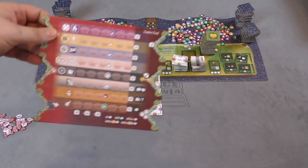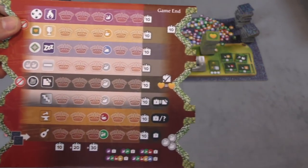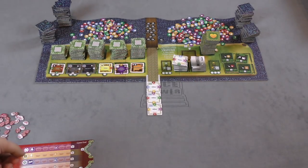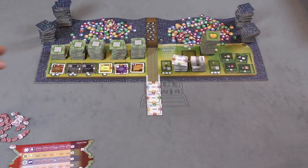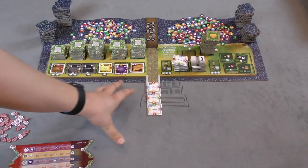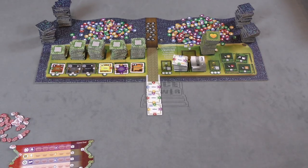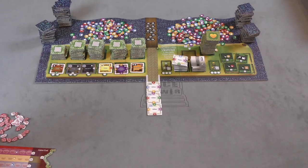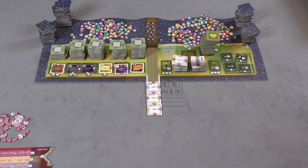Each player has their own blueprint board that shows your color and your symbol, and you have a bunch of tokens of your symbols. This is the main board, and there are all sorts of pieces on it. This is where the castle is going to be built — you'll need to leave a bunch of space in the middle of the table. You'll have three random hallways placed there, and players will slowly be building the castle.